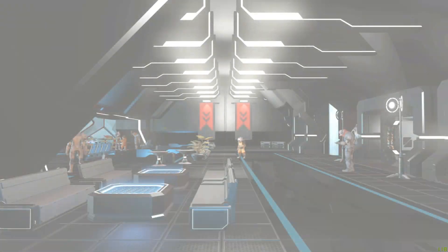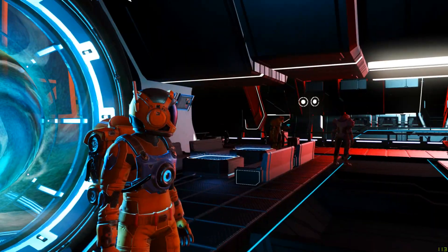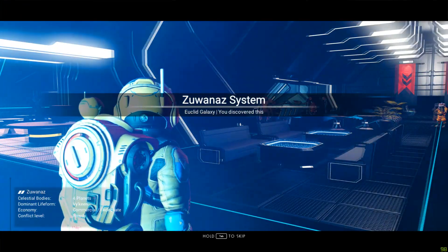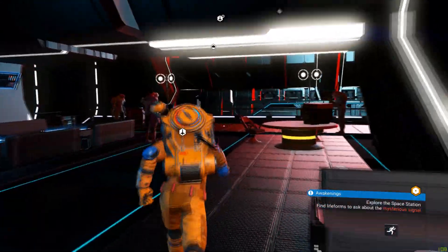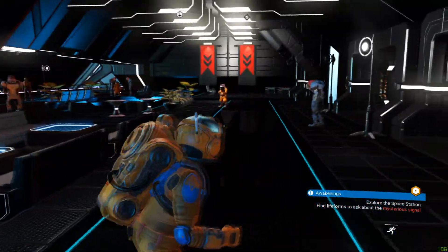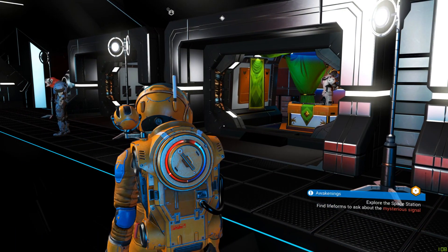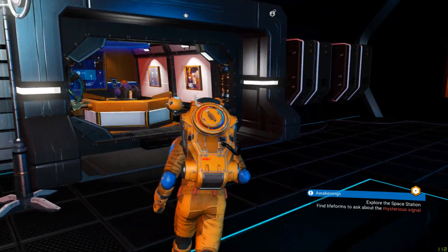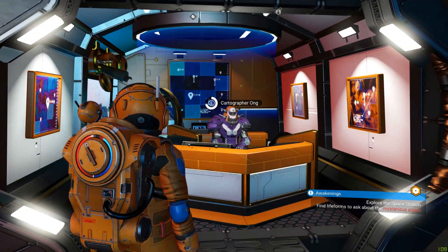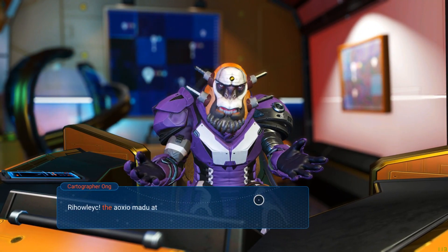Or did I have something else to do? I have no clue. Here we go — welcome at the space station! Now at least the thing I can do is change my colors in a moment. Explore the space station, find life forms to ask about the mysterious signal. I guess I should start asking people.